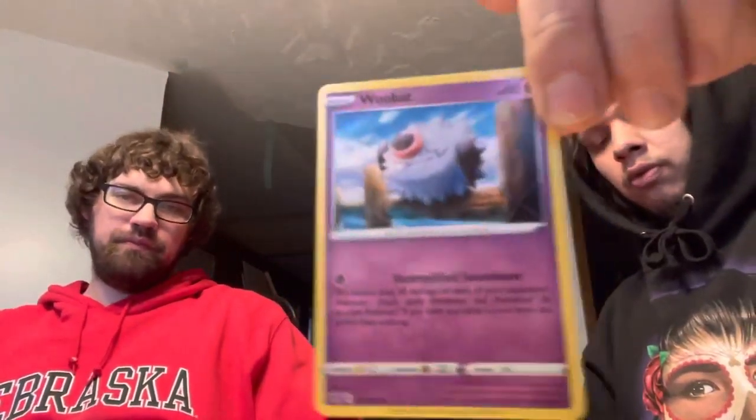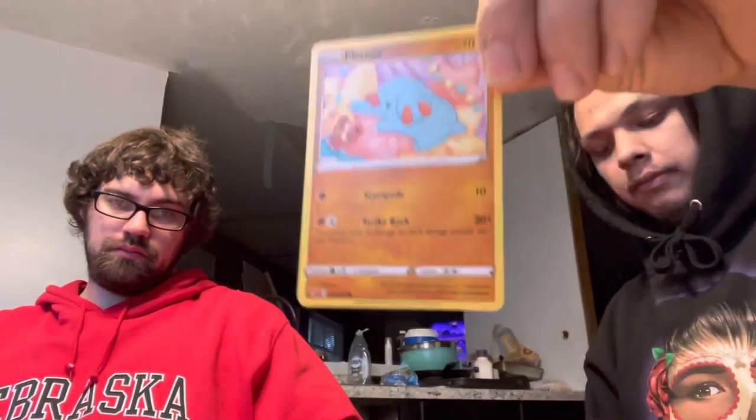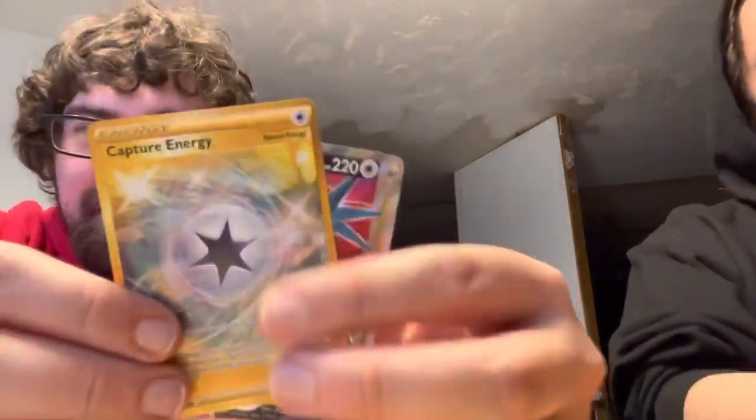All right, one more pack guys — let's see if we can get something. Better be. Bad QR code. Three to the front — getting rid of our Water energy. Wash Energy, Eevee, Woobat, Seedot. Reverse hollow — and that's your rare.